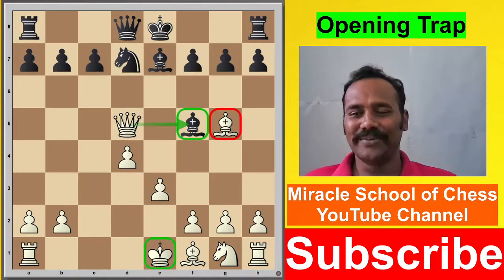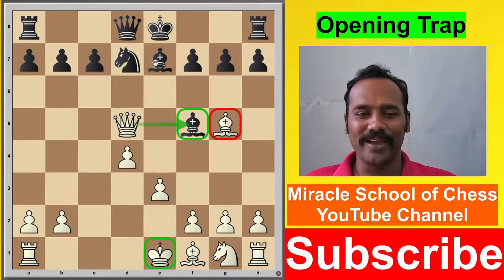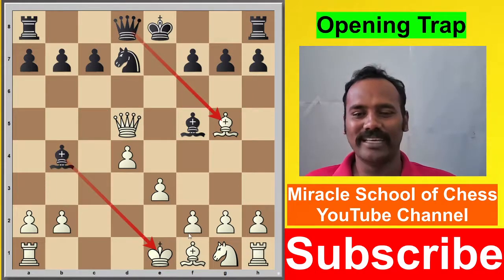Yes! This is the key attack — Bishop to f4! Threatening the piece, threatening the Bishop, and supporting the Bishop. Everything is going well for Black.